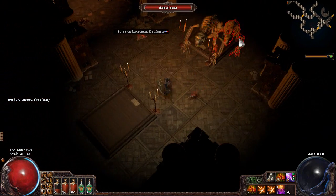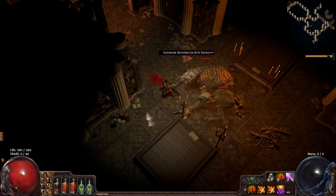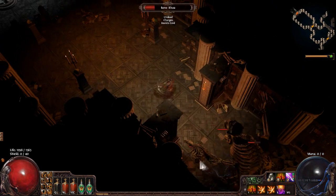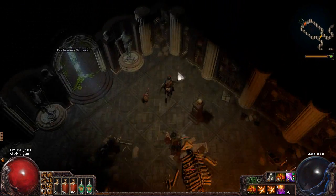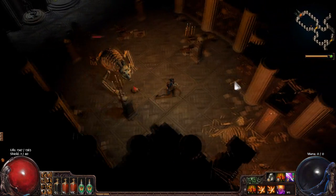These guys here are skeletal versions of the bears. They hit pretty hard with physical damage, but they're very easy to kite. You do however need to watch out for the skeletal rowers — you'll be familiar with them from before. They're just the same; they hit pretty hard in those charge attacks.